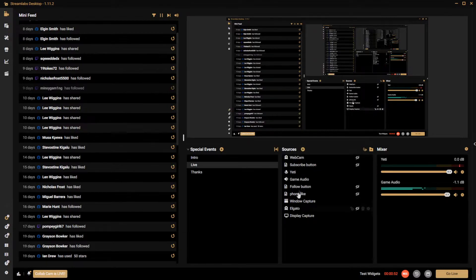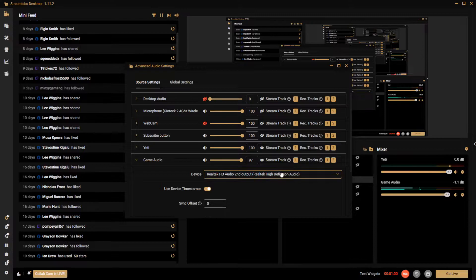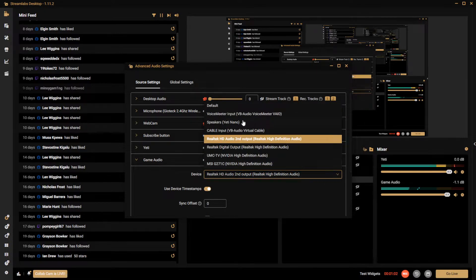Name it what you like — mine is 'game audio'. Then basically you want to right-click on it, go to Properties. This will be set at default. Scroll down to whatever the name of your headset is — whatever your headset is plugged into. Mine is under the Realtek HD audio second output port on my PC.